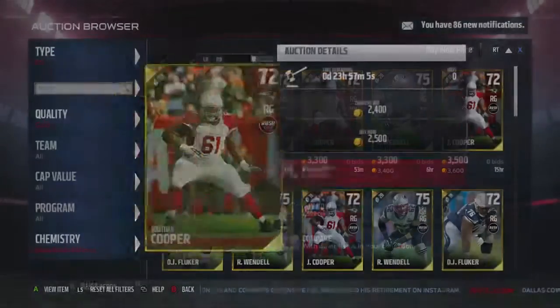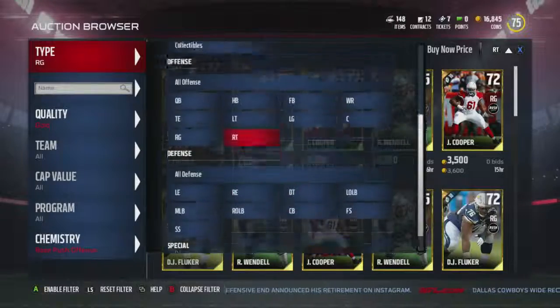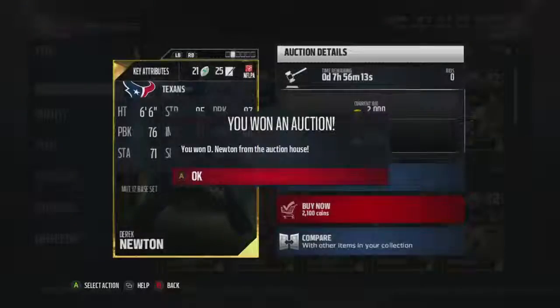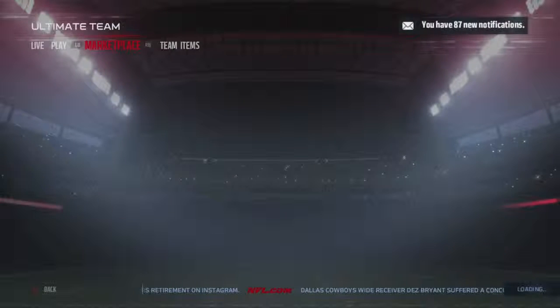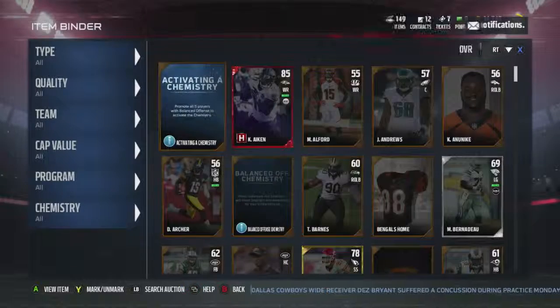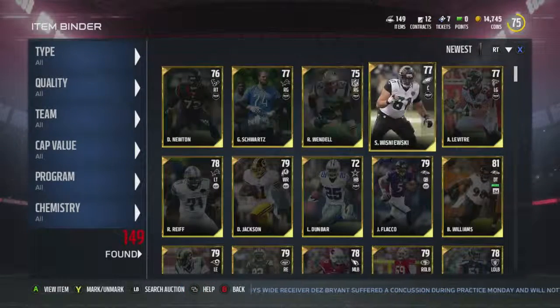Right tackle - Derek Newton, I'll go with you. All right, so our team is coming quite together. I bought him for 950 coins - let's see if I can put him back up and he'll sell within this video. Actually, I'm not going to use that guy. I just bought him because he was so cheap and I can put him back up for around 2,000 coins. He'll probably sell within the hour.